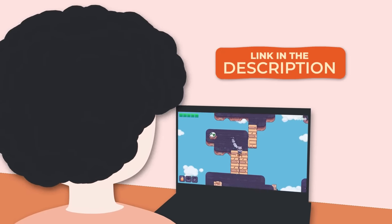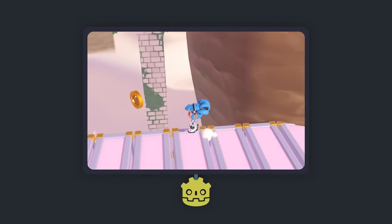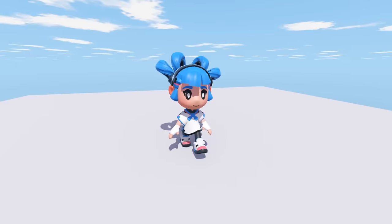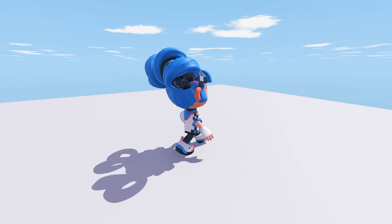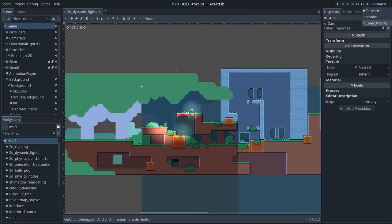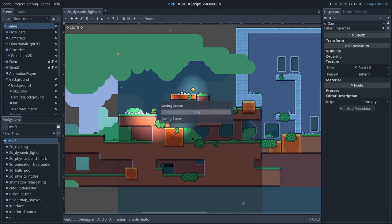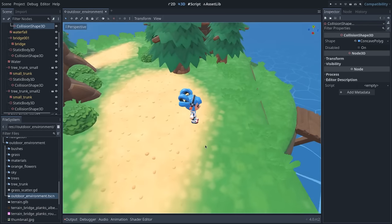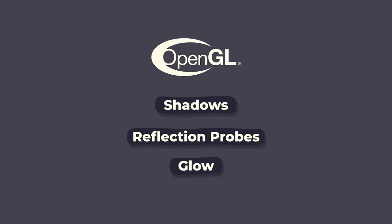Topping the list of exciting upgrades is the new Vulkan-based rendering engine for mid- and high-end devices. With this new engine, you'll get higher quality lighting, much cleaner shadows, and many more improvements. For low-end devices and mobile platforms, the developers made a new OpenGL-based rendering engine. It already has great support for 2D games and limited 3D support in this release. OpenGL shadows, reflection probes, and glow will be added in a future update.